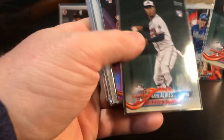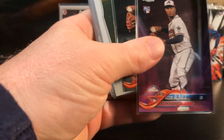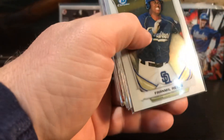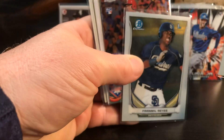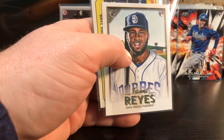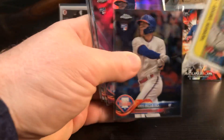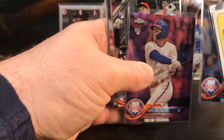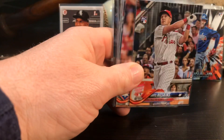Ozzie Albies, Ozzie Albies - that's another pink rookie debut, that's cool. There's some more of my boy Framel Reyes. Rhys Hoskins. More Framel. Rhys. Pink Rhys Hoskins - that's pretty cool. I call him the Natural - reminds me of Roy Hobbs from The Natural.